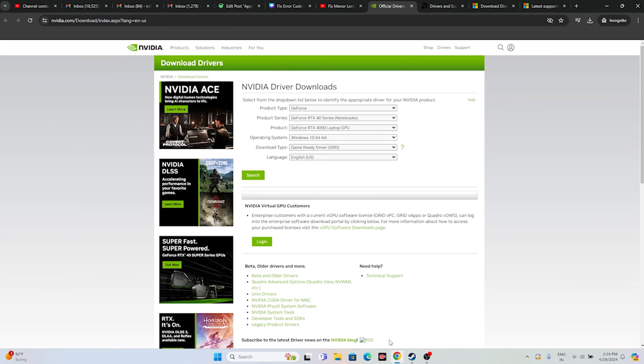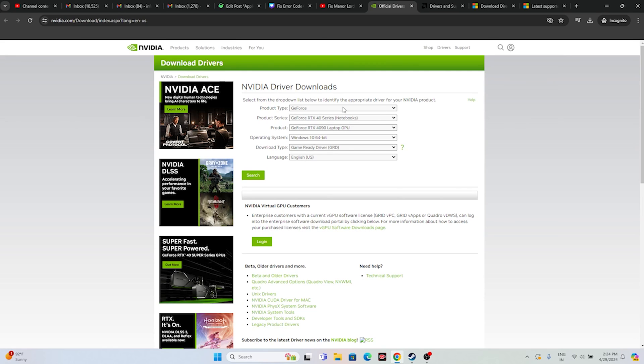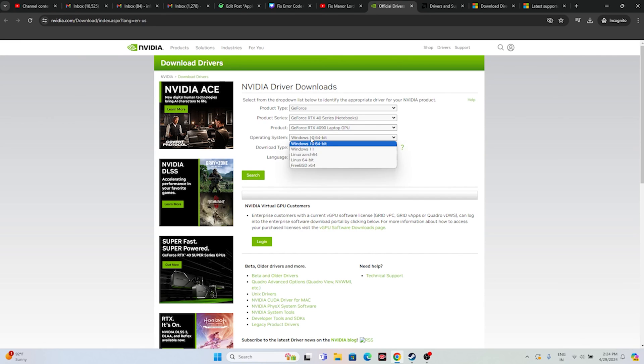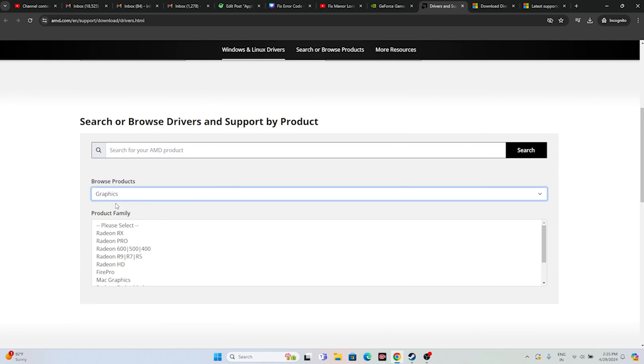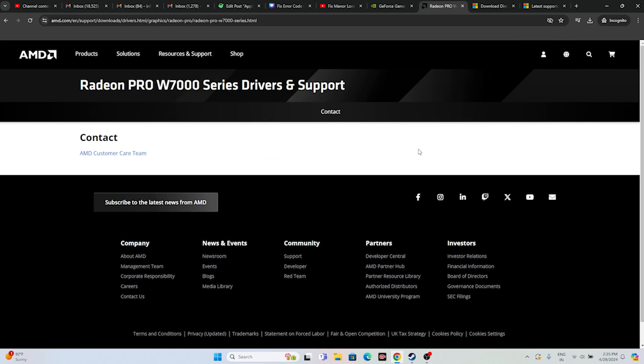Next, update your graphics card drivers. A link will be provided in the description for both NVIDIA and AMD. For NVIDIA, go to the website, select your product type, product series, and operating system, then click Start Search. Download the latest driver — for example version 552.22 at around 634.6 MB — install it, and restart your PC. For AMD, select your GPU details and submit to get the download options. A restart is mandatory after installation.